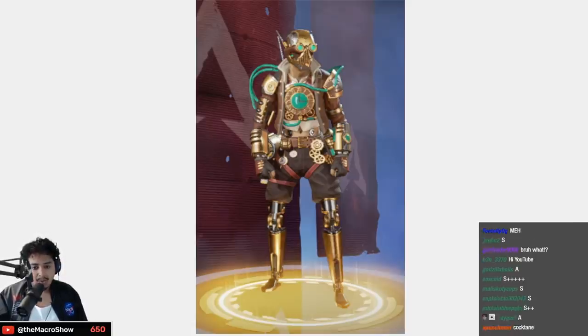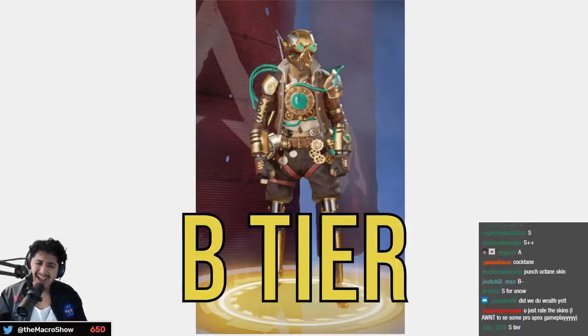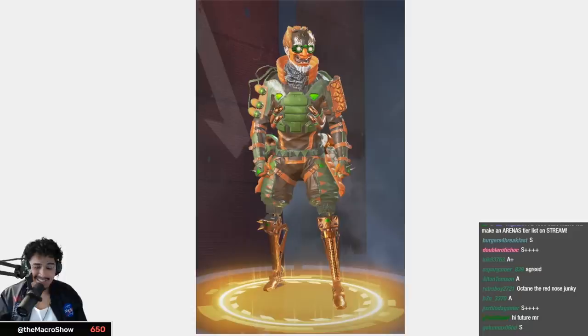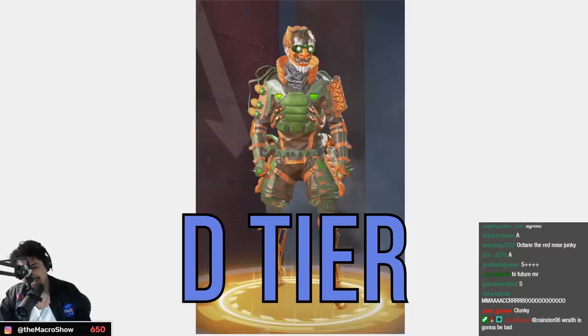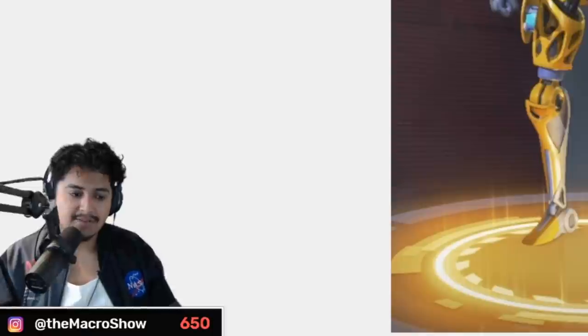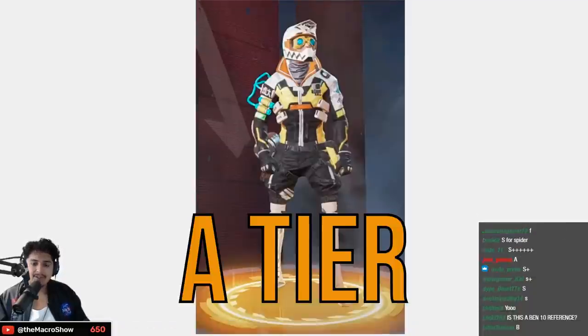This one is pretty cool — not my personal favorite — high B tier. Receding hairline strikes again and I don't like the color either — D tier, just not it for me. XLR8 — C tier. Hot Shot — A tier, those colors are nice on Octane.